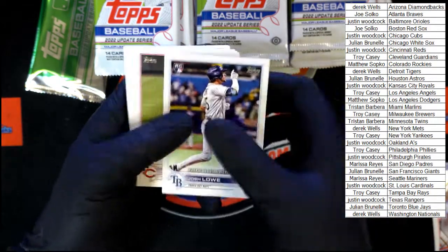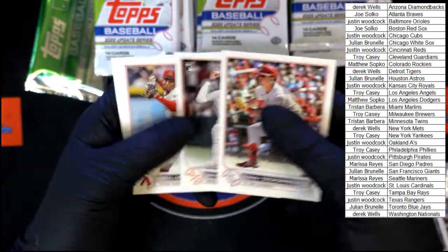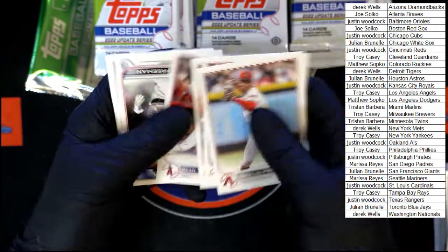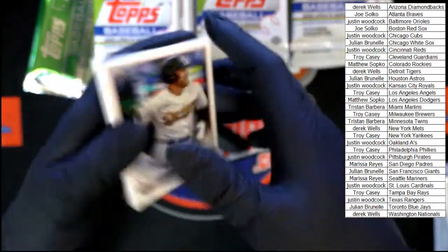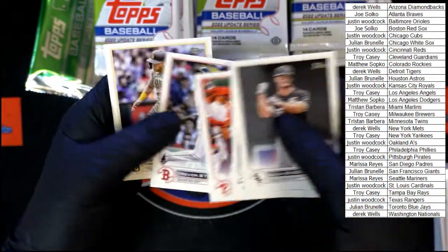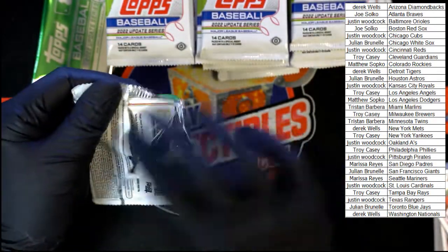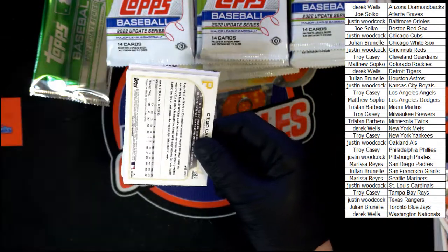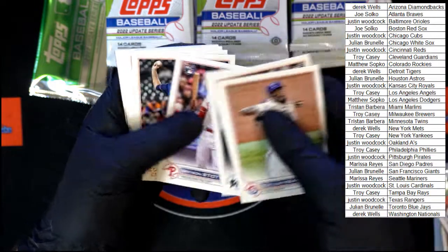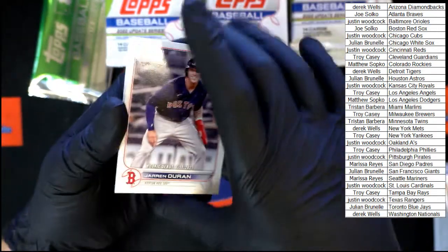Josh Lowe rookie debut. Hey there he is — Peña right there, rookie debut for the Astros, very nice! Padermo, Schwarber, Torkelson, Freddie Freeman all-star. Angel Suarez, Bryson Stott, Trevor Story — I think that's the first Independence Day card I've pulled, which is kind of cool. Hearn, Perez, Sanchez, Odorizzi, Rodriguez, Clevenger. Nice Jaron Duran for Boston, going to Joe S.